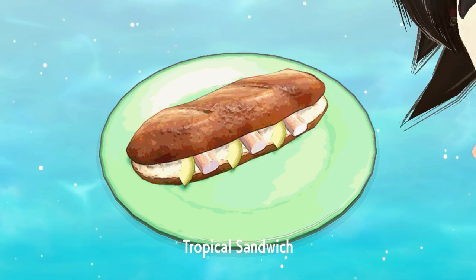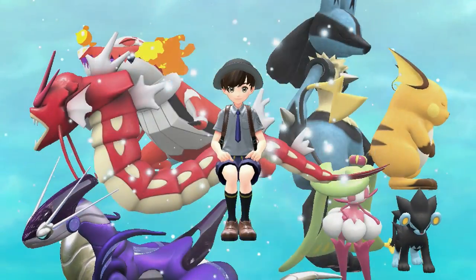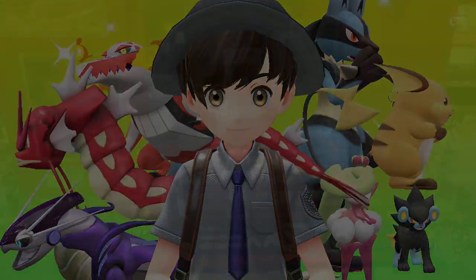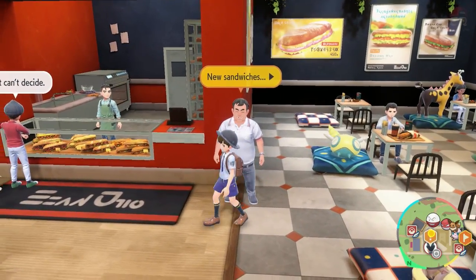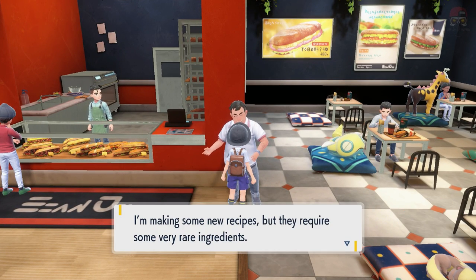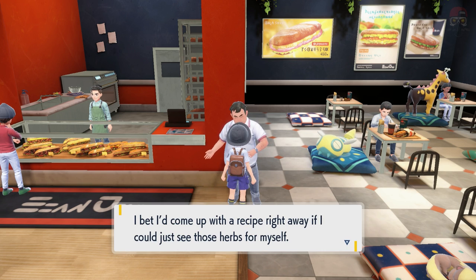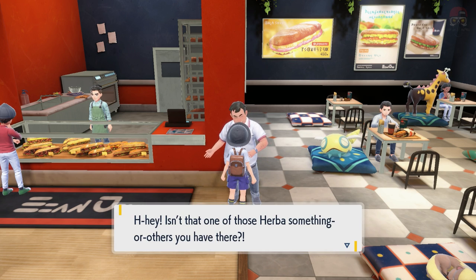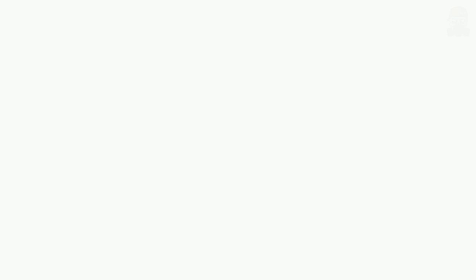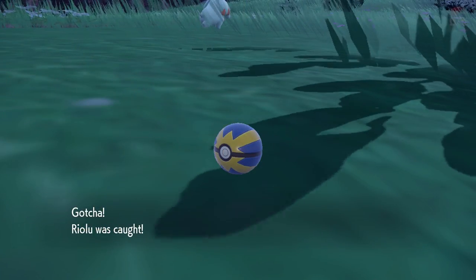You can always get the ingredients and make your own sandwich during a picnic, which we'll need for something else in a moment. When you go into delis, there's usually a guy sitting off to the right of the counter. If you talk to him, he'll give you more recipes. This greatly expands how many recipes you have, so go ahead and do that.